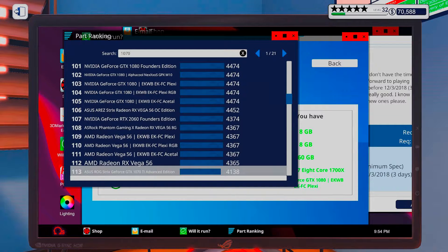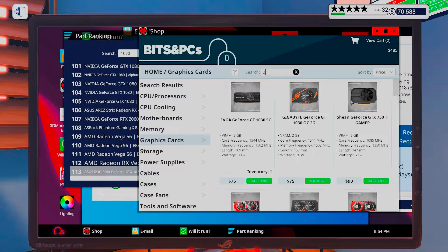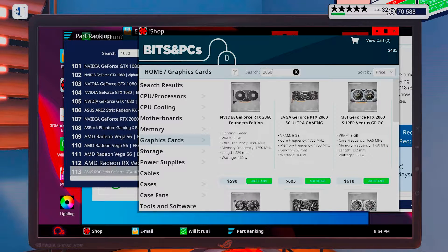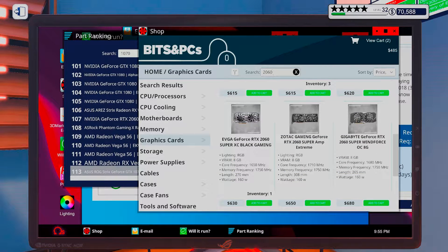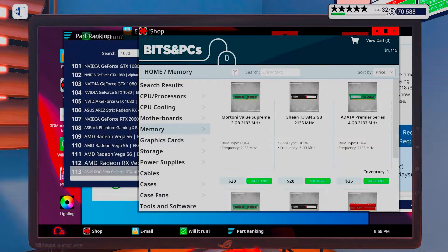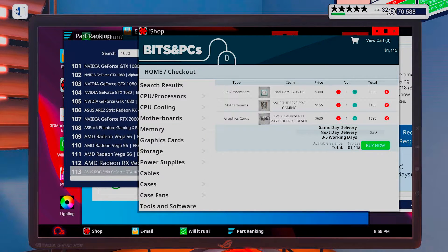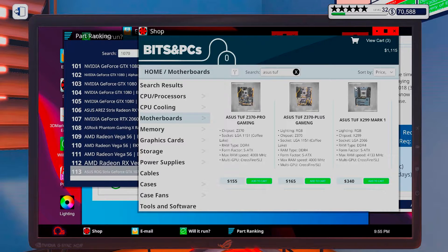I could go with a 2060, but I can't go super for super. So let's go for the EVGA RTX 2060 Super. Okay, so I can go up to Fort Desk.